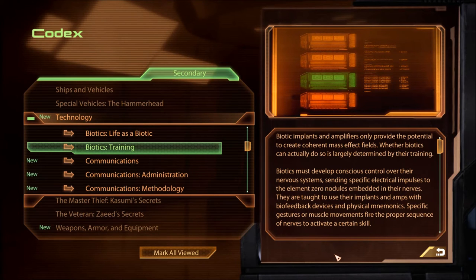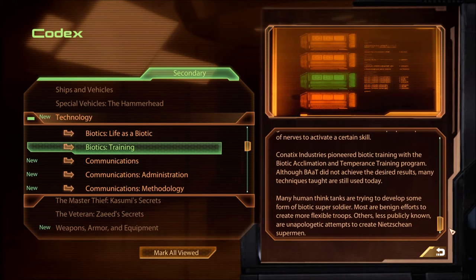Biotic training: biotic implants and amplifiers only provide the potential to create coherent mass effect fields — whether biotics can actually do so is largely determined by their training. Biotics must develop conscious control over their nervous systems, setting special electrical impulses to the element zero nodules embedded in their nerves. They are taught to use their implants and amps with biofeedback devices and physical mnemonics — specific gestures or muscle movements fire the proper sequence of nerves to activate a certain skill. Conatics Industries pioneered biotic training with the Biotic Acclimation and Temperance Training program, though BAAT did not achieve the desired results. Many human think tanks are trying to develop some form of biotic super soldier.